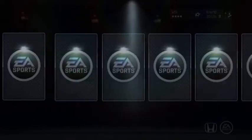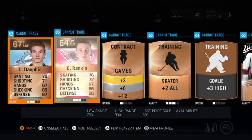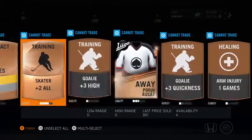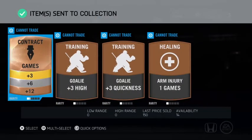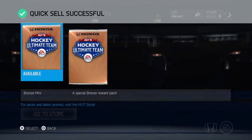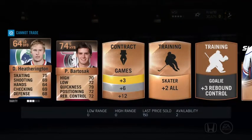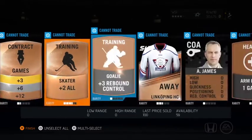Three packs left. We've gotten a couple of gold players, nothing crazy. Loren Dauphin — I remember him from GM mode back in last year or the year before. He used to always get insanely good. I've never really heard of him being a big-time prospect. Two players I don't have — I'll take that. Another jersey I don't have. Nice. We're down to our last pack.